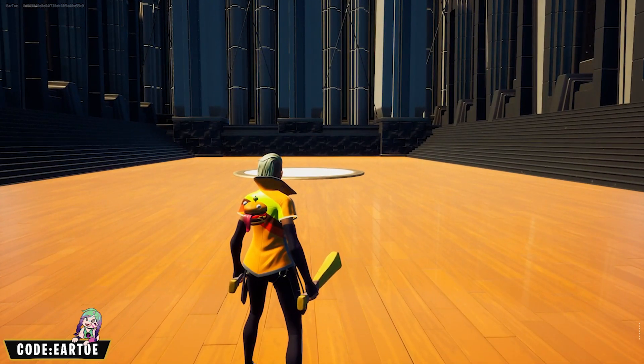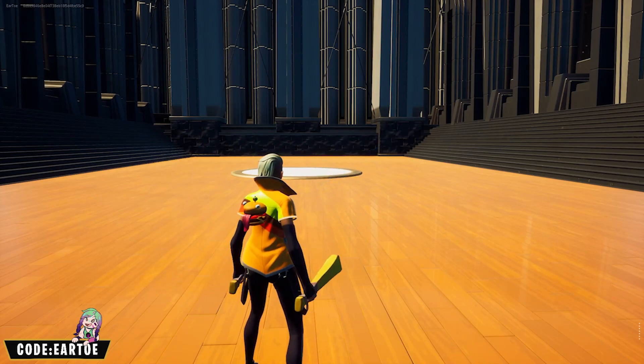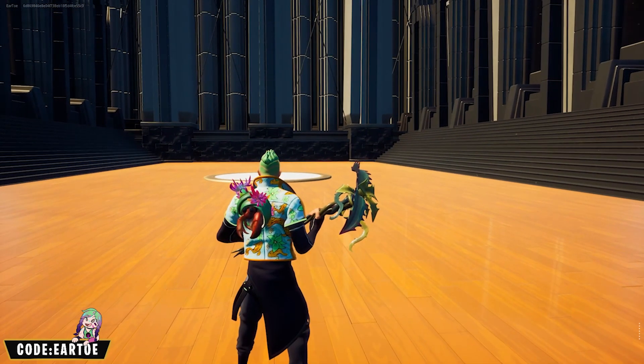We have a funny one here — what I like to call the Burger King combo. We have the Rough wrap with the Beef Pack back bling and the Tater Pounders pickaxe.